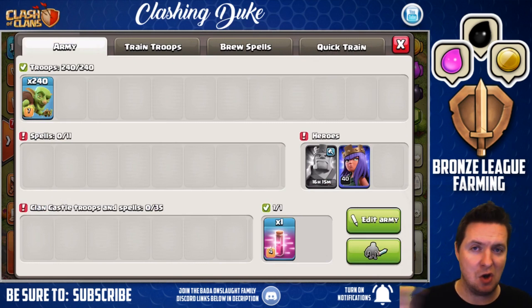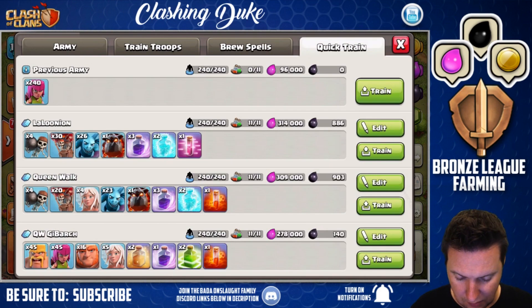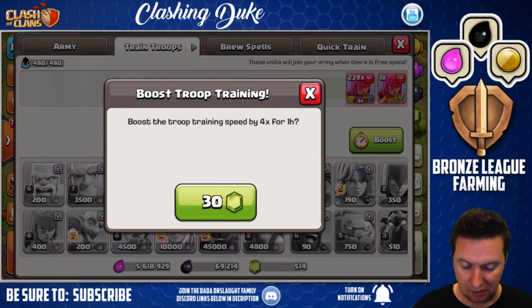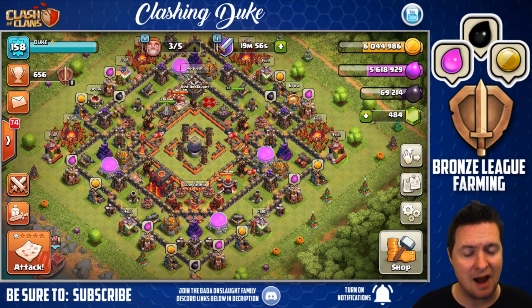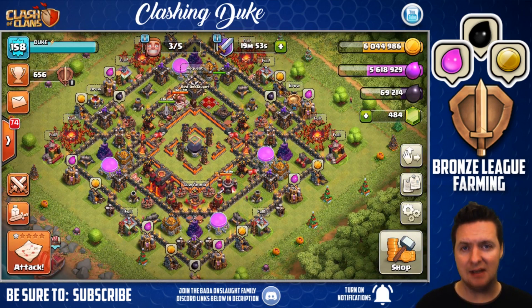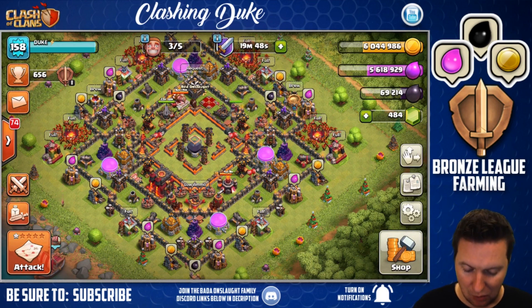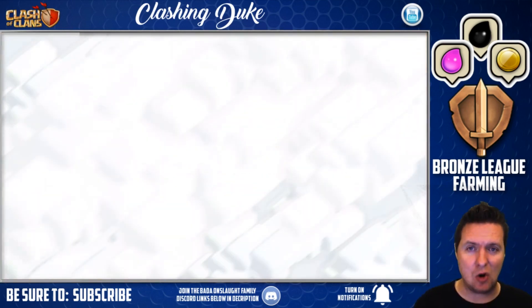I do have 240 goblins rolled up, so we're going to go archers, goblins — maybe we'll do another archer raid and then another goblin raid. I'm going to train up these troops, train up my archers, and then go into my train troop screen and boost up — just for the sake of the video, so I'm not sitting here too long. Hopefully we'll find a base for the goblins where the loot is on the outside, not on the inside, because I'm not bringing any wall breakers — all mass troops.